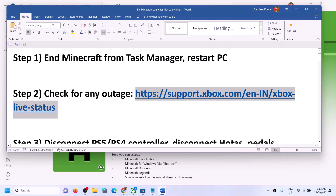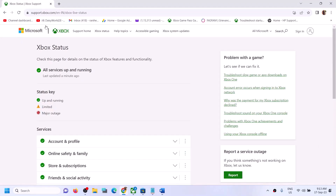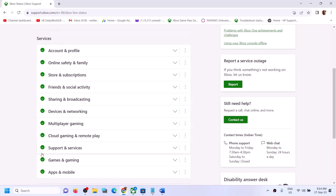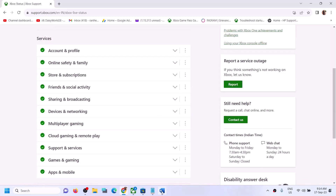If you're still facing the problem, check for any outage from Microsoft. The link is provided in the video description — open it in a browser and it will take you to the Xbox status page. If there is any kind of outage, you will see a 'Limited' or 'Major Outage' icon. Right now all services are up and running, so if you see those icons that means Microsoft has an outage causing the problem.